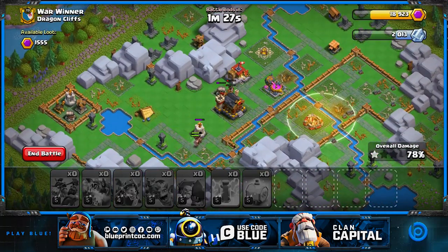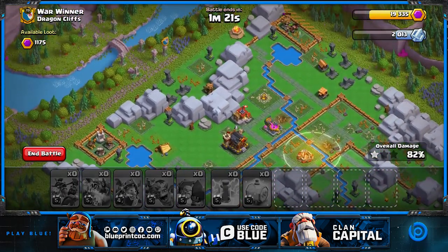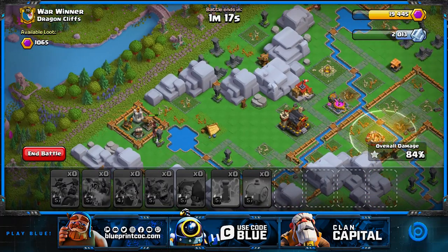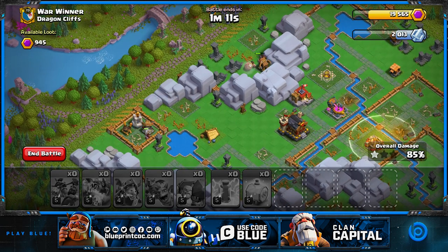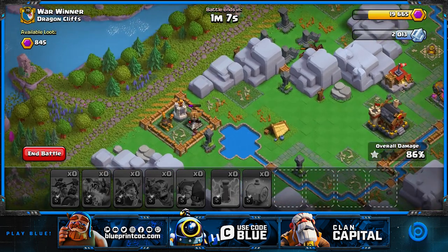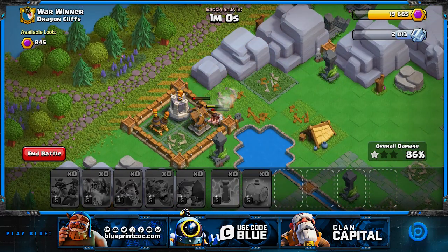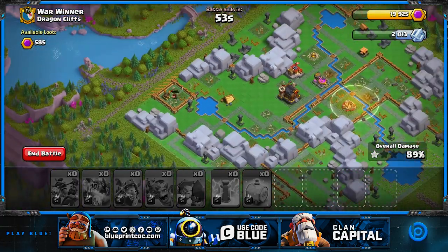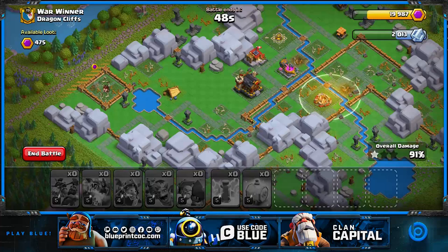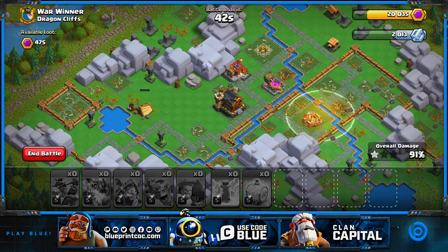One group of hogs going for that bomb tower is going to drop really low on HP, but the other group on the top side is having a better time and not dying. This is so close because we have one wizard tower left - don't forget the wizard tower with point defenses can be really devastating on the few hogs left in the base. The second group of hogs is coming to help and this is getting really close, coming back to that one mistake I made at the beginning.